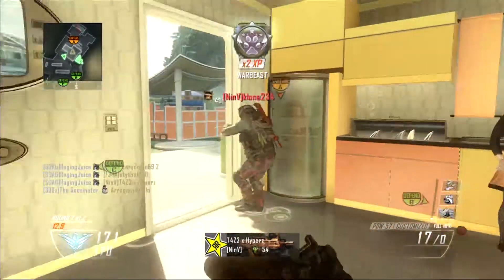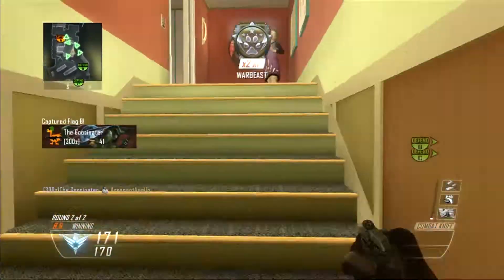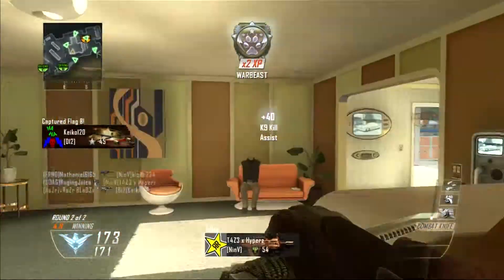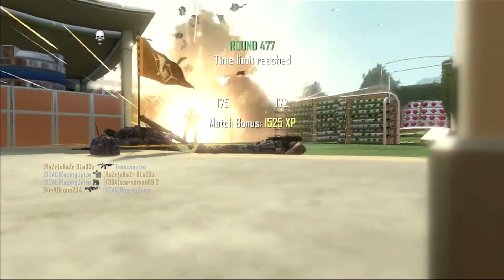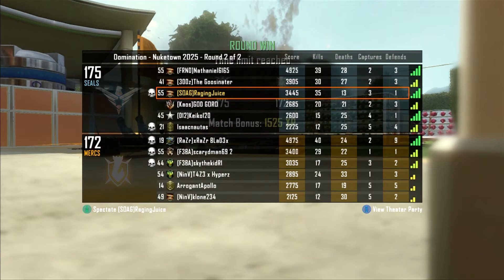You can be just an average player and get a swarm if you stick to domination and play close to the flag and try to get your capture kills. This gameplay is pretty short — I went 35-13, so it's not a great game — but it just proves that any average player can get a swarm.